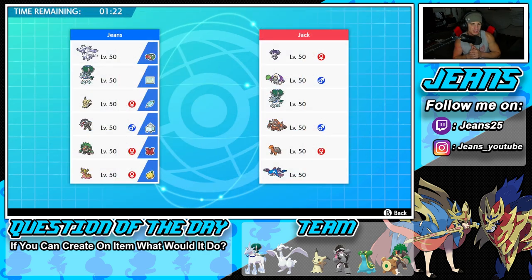First battle coming at you guys. Let's get this video started off with a win. We're going up against an Ice Rider Calyrex Trick Room team, pretty similar to ours. They also have Rhyperior, Torkoal, and a Kyogre combo, so we've got to watch out for that. I feel like leading Rillaboom could be solid.